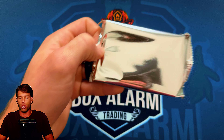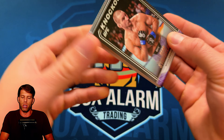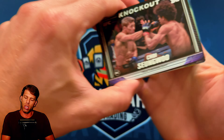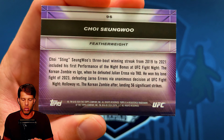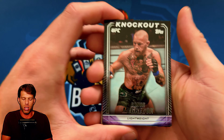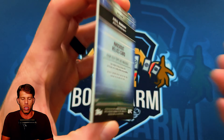We've got our two autos and our relic auto. Now we should get a relic and one more numbered card. Sean Strickland base, Aaron Blanchfield base — vertical looking clean. Cho Sung-Woo rookie card. And Connor McGregor — that's a good shot of Connor.